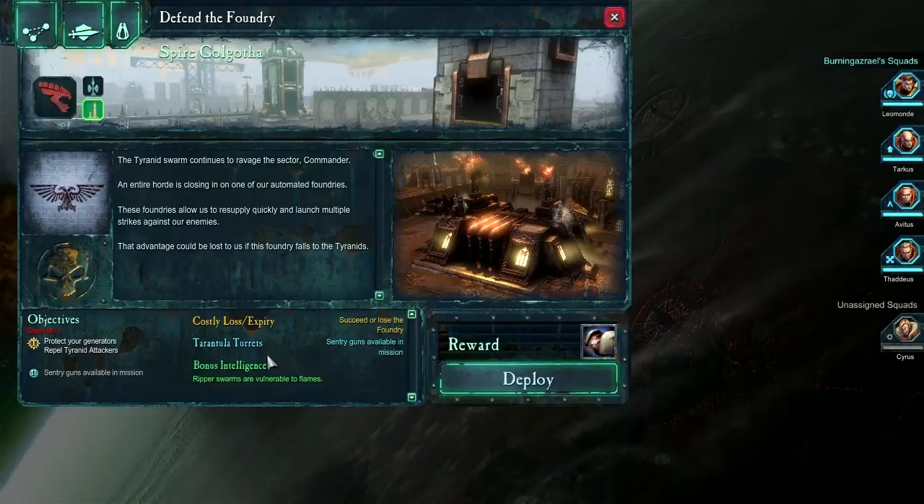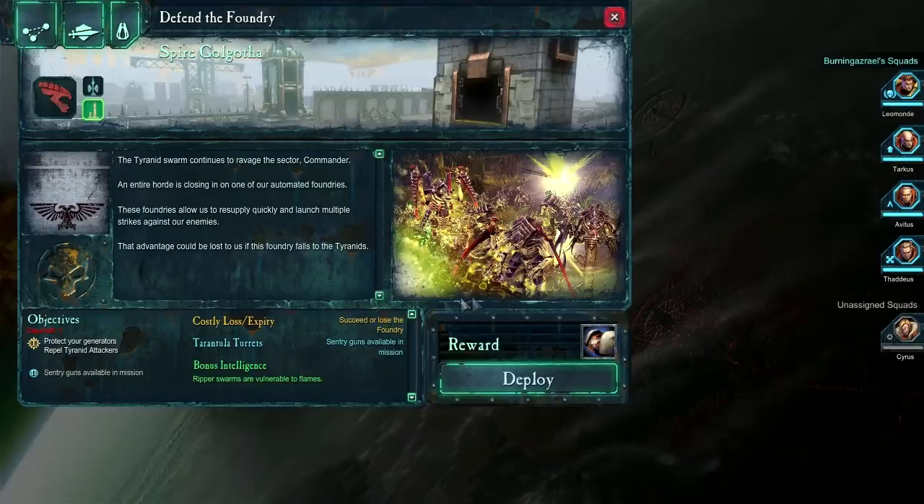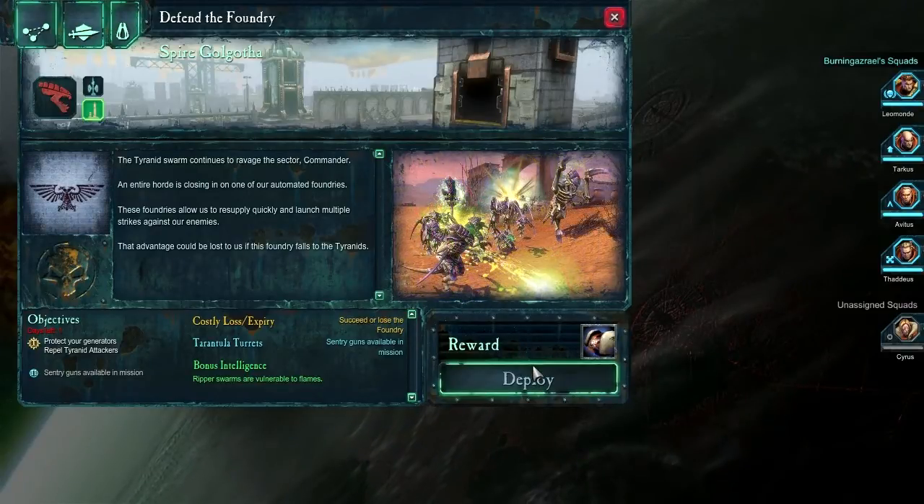So we get some Tarantula turrets which I'm going to deploy the hell out of on this one. Especially with Tarkus being where he is. Oh my god, there are going to be like Tarantulas everywhere. It's going to be like the Arizona desert. Let's deploy!